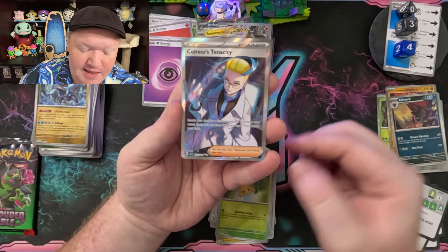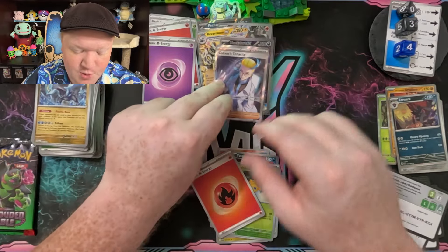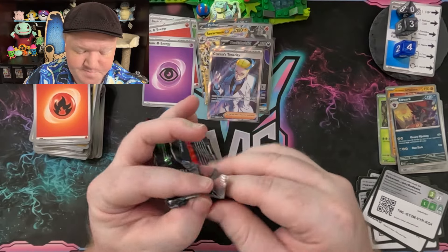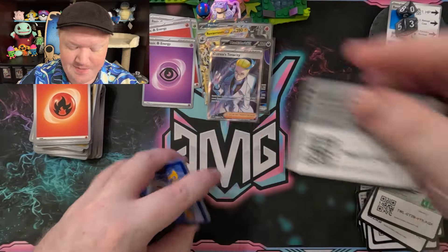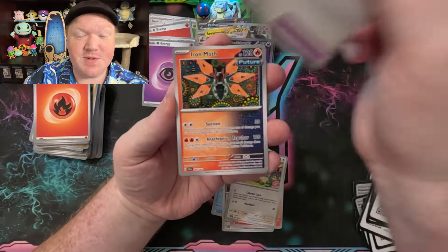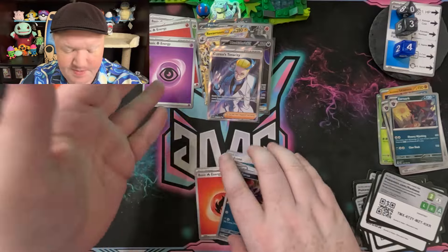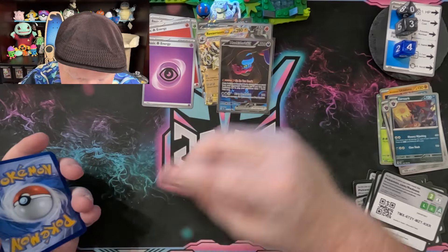And then a full art Koraidon's Tenacity — this is one of the full arts I already had in the binder, so that'll go into the trade binder. Hopefully I can trade it for another card I need from Shrouded Fable. Last pack for Shrouded Fable today — the ETB has been good to us! I'm excited but hopefully I'm not spending all my luck here, because I should be out hunting for the new Stellar Crown set. Come back next week — I'll have all of those openings. And we're ending today on Azumarill.